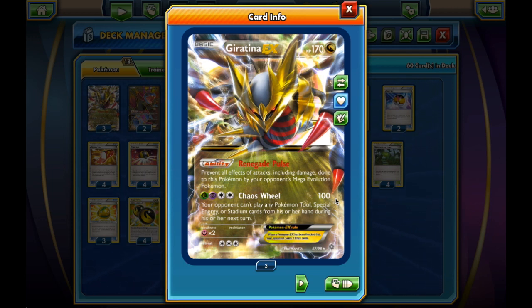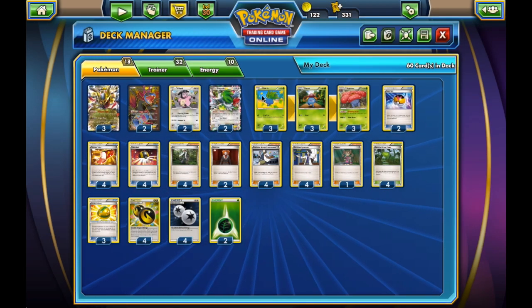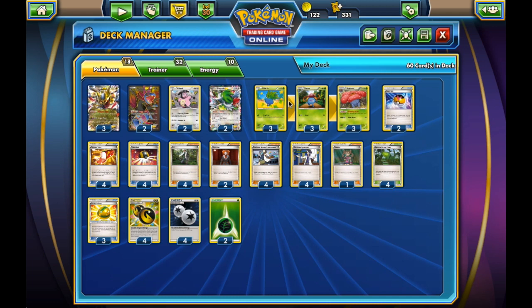The effect on Chaos Wheel is also really interesting. The opponent can't play Tool, Special Energy, or Stadium cards on the next turn. So if we have a Vileplume down, which item-locks both players, Chaos Wheel will basically remove pretty much all the other things the opponent can do — it just leaves Pokemon, basic energy, and supporters. That's all they can play if we Chaos Wheel with Vileplume in play. The deck will try to play Vileplume as quickly as possible while using the least amount of items possible.